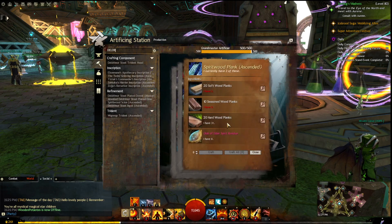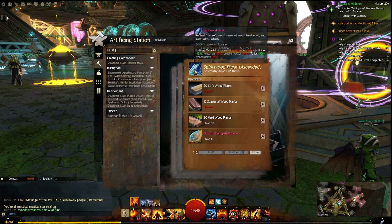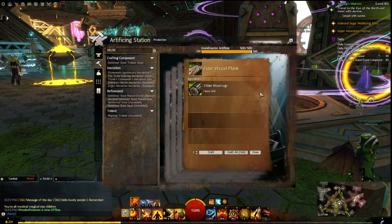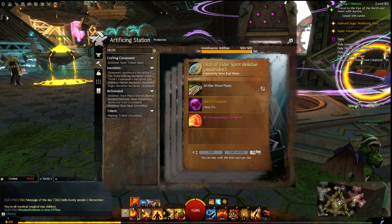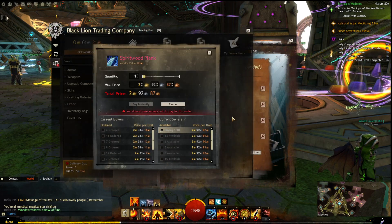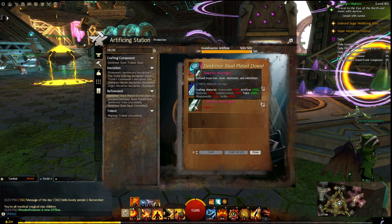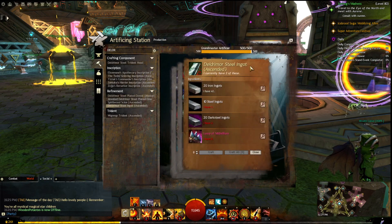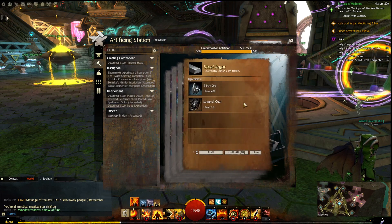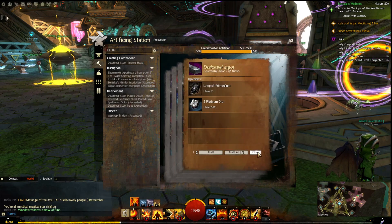And lastly for the easy category, the Spirit Wood Plank. Similar story — all the wood you've been gathering goes towards this. You convert your wood into planks, and as long as you have 450 in Huntsman, Weaponsmithing, or Artificer, you can make a Glob of Elder Spirit Residue. You need 50 Elder Wood Planks. Easy to make if you have Elder Wood — if you do the farm in Malchor's Leap where there's a bunch of trees, pretty easy to get a bunch there. You also need a Thermocatalytic Reagent and one Glob of Ectoplasm. So the Glob of Elder Spirit Residue, Lump of Mithrilium, and Spool of Silk Weaving Thread are the three time-gated items. If you make those once a day, you can make the Bolt of Damask, Deldrimor Steel Ingot, and Spirit Wood Plank, each selling for about 2.5 to 3.5 gold.